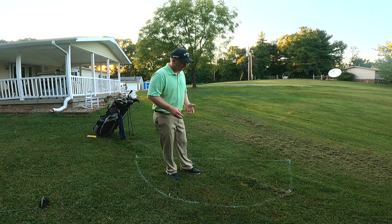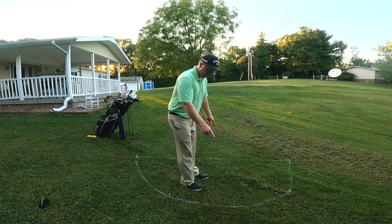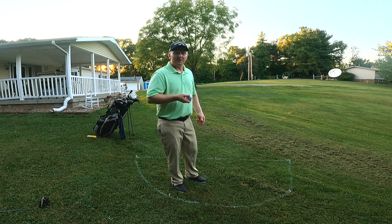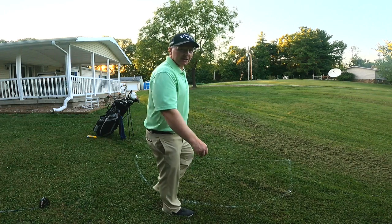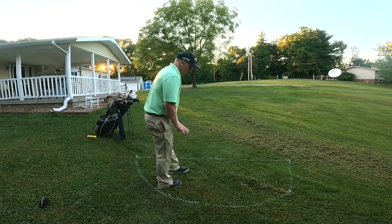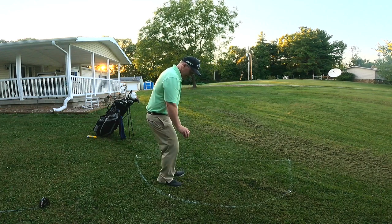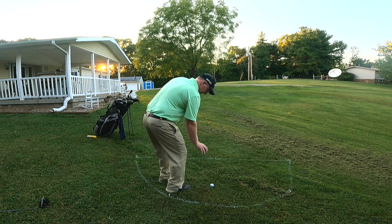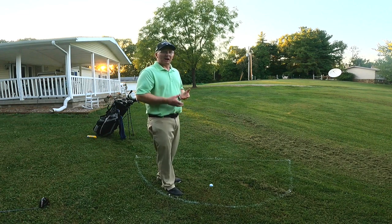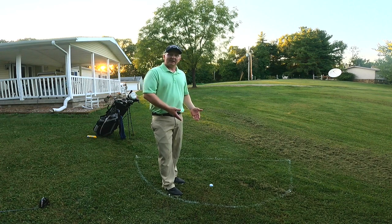Now you can see on the backward extension we get a drop within one club length of that point. You can see what the relief area looks like when we spray some lines on the ground — just one club length. I went up and retrieved my golf ball. You can substitute a new ball as mentioned, at least clean the ball, and drop it at knee height. Survey where you want to hit the shot to give yourself the best chance for success. Ball landed in, stayed in the relief area — good to go. Pick my tees up, get in my pre-shot routine, and try to hit a great shot up on this green to save par. This is a one stroke penalty with option two, working off the backward extension.